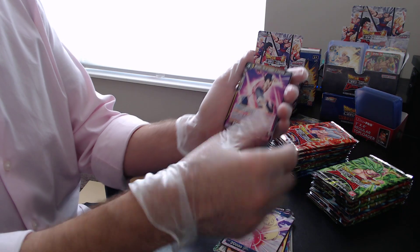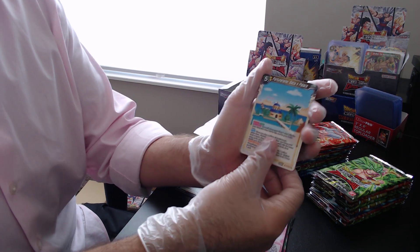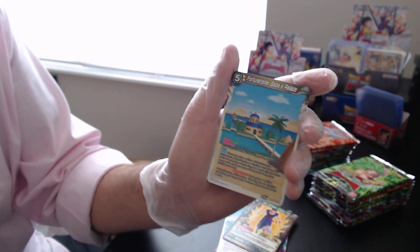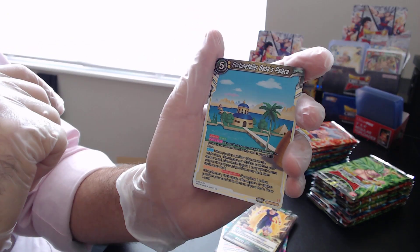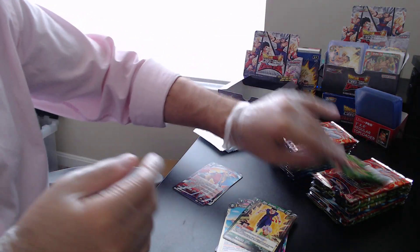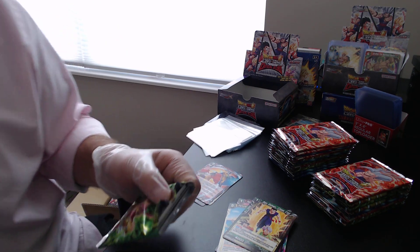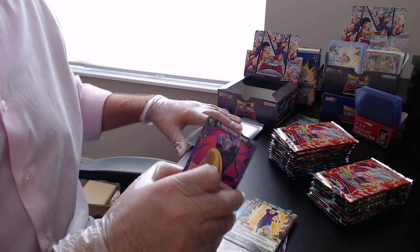I do want to keep these short, straight to the point, informative but also fun. I'm curious — what are your favorite sagas? I really enjoyed the Trunks saga, I shared a little bit about why in my last video. Our foil here is just a common Fortune Teller, but I'm curious — I know the Frieza saga was a favorite for some friends of mine growing up, and I guess it also depends on age.